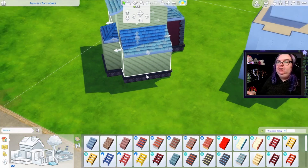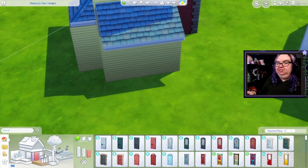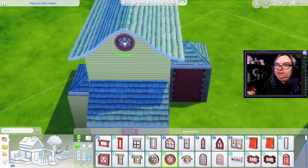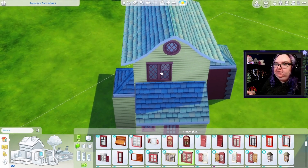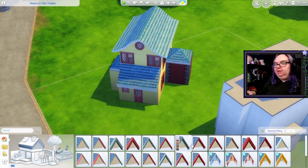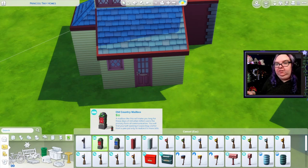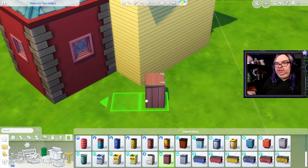We can't do stairs because we're on a diagonal, so maybe we actually shouldn't have this on the foundation. When are they going to let us put stairs on a diagonal? I'm still going for that cottagey look so I think I'm going to want to use a door from Cottage Living — probably that one would be the best. Same with our windows — we'll get a little circular one at the top and also the shuttered windows from base game. I almost forgot about a roof trim but luckily I remembered — I think I actually want to do that in red as well.